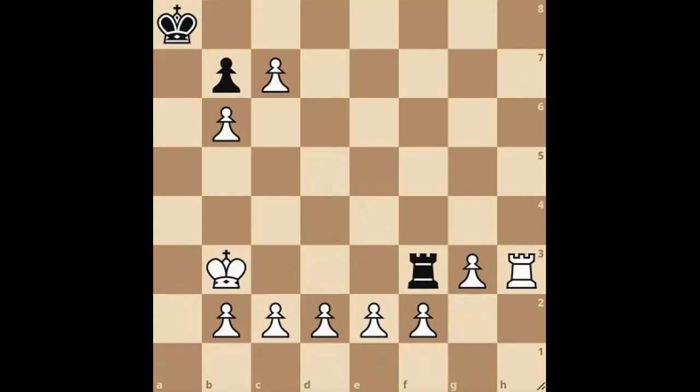Welcome back. I hope you paused this video and noticed that black is playing for stalemate. If we capture the rook at any point without check, it's a draw. So we must run away. If we just run any old place, black will keep the checks coming and we will be forced to capture. It's a draw.